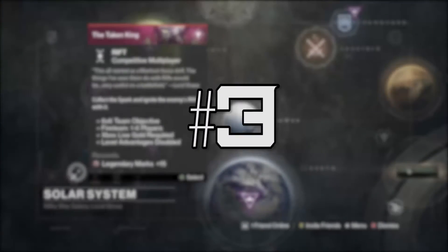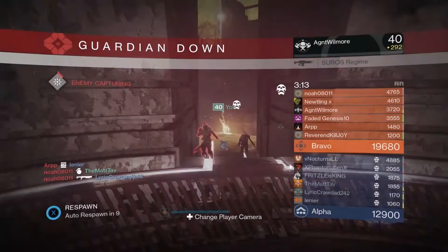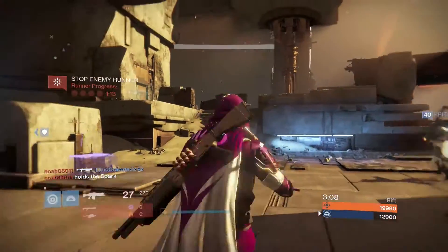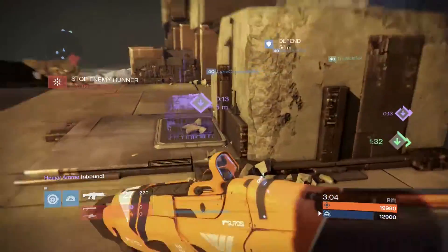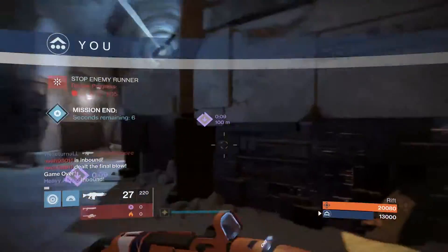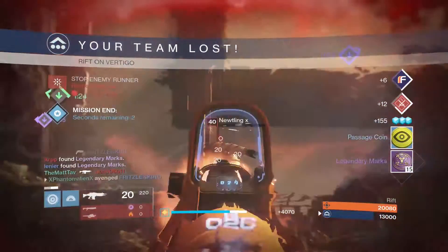The third method is a very simple yet effective one. All you have to do is play the daily crucible matches and weekly crucible playlist. You'll get 15 legendary marks for the daily crucible match and 10 marks per crucible playlist win. However, you're only able to get the legendary mark payout 3 times with the crucible playlist during a week, making the total marks you can get from it 30.